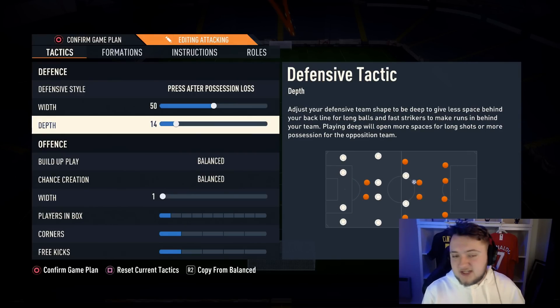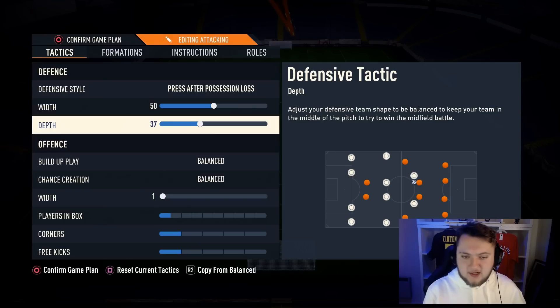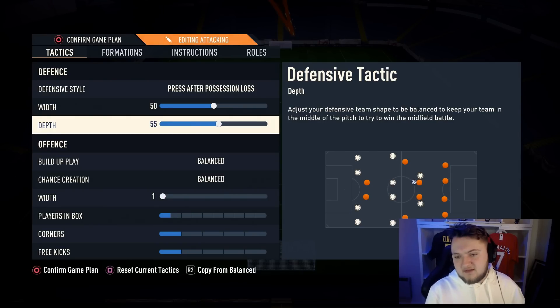For depth, we have this on 55 — a little higher than usual. I trust myself to play the right offside traps and trust my two centre-backs to deal with over-the-tops because they're very fast and take long strides. I've got a shadow on them as well, which I highly recommend no matter who your centre-back is. Having it on 55 means if opponents try a lot of direct passes into their strikers, we're a little bit higher. The aggressive players end up pushing up naturally to win the ball back quicker.